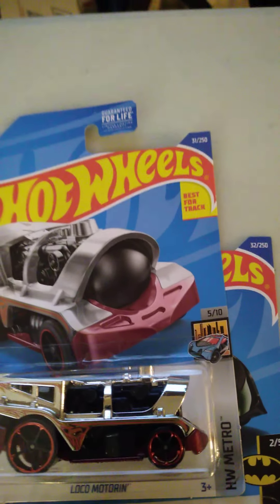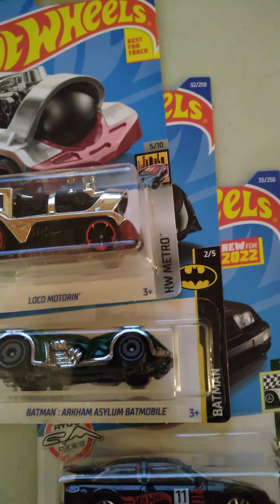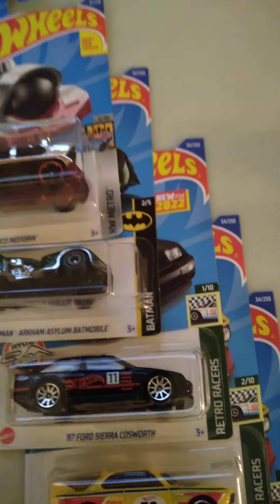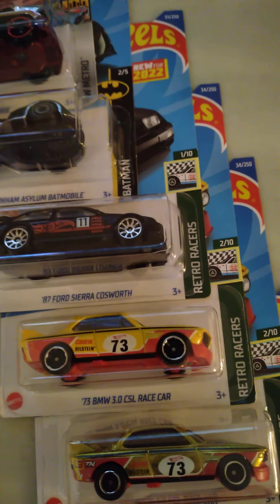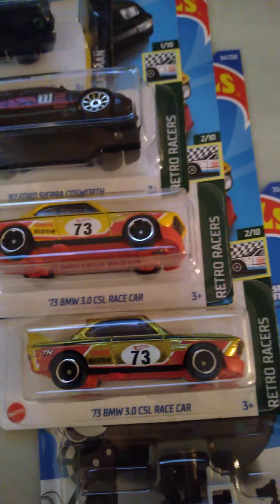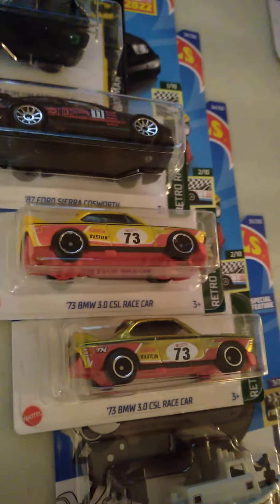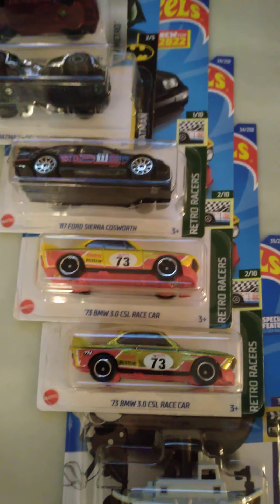Number 31, Locomotion — that's a recent one out in a new color. Another Batmobile — a lot of people take note of that, it's a very different color. A Ford there. Okay, here we have a BMW — that's nice, it's a very nice looking car. But here, I happen to have the Super Treasure Hunt variation of that car in gold. It looks good both ways. Honestly, I kind of think the yellow one looks better, but the gold one's a Super Treasure Hunt, so I'm not gonna complain about it — it's a beautiful car.